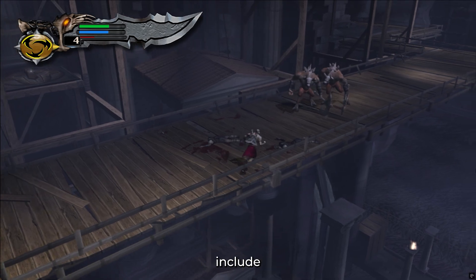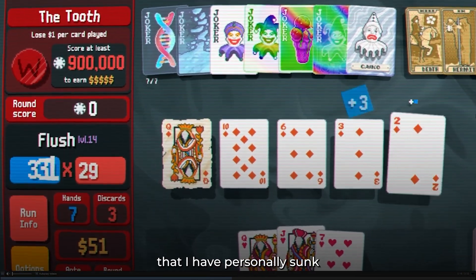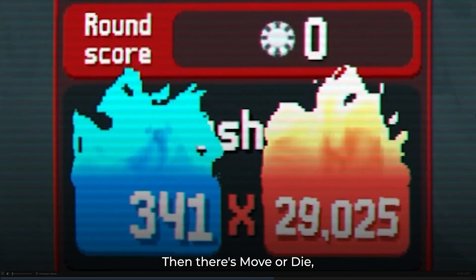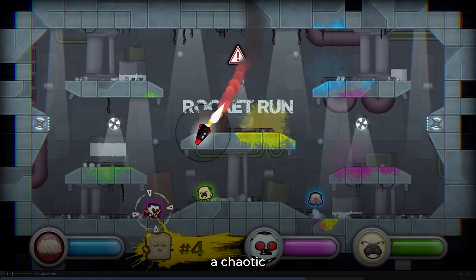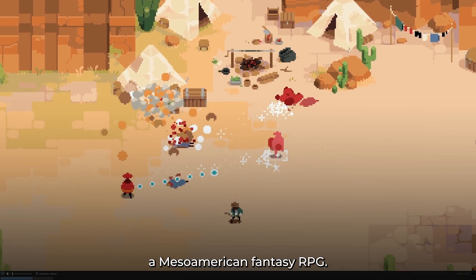Some games made in Löve include Balatro, of course — the game of the year that I've personally sunk way too many hours into. Then there's Move or Die, a chaotic multiplayer game, and ARGO, a Mesoamerican fantasy RPG.